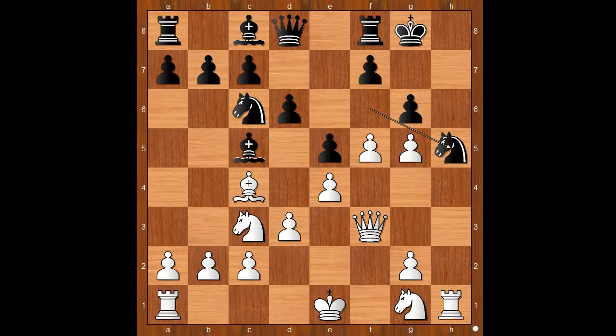Knight to h5. Let's take it back — Knight to d4 would offer Black a better chance. Knight to h5. White to move. How would you continue? If g4, the unknown player intended Knight to d4, and Black is okay.